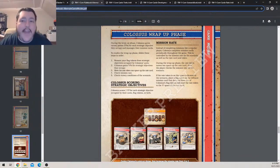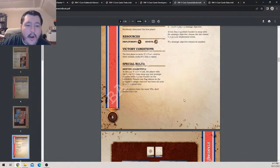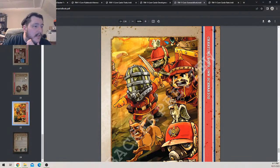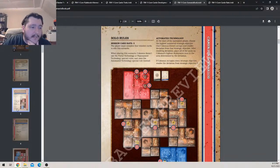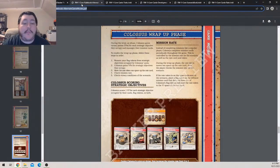In the Basic Training solo rules, the mission rate is three. So every three wrap-up phases, the rate resets and Colossus gets a flag token on a mission card. That means at rate three with five mission cards, you're potentially looking at nine or more rounds before Colossus wins via mission cards. There might be different mission rates for other scenarios, and many seem to use three — which gives you quite a few rounds to get victory points or complete objectives before Colossus wins.